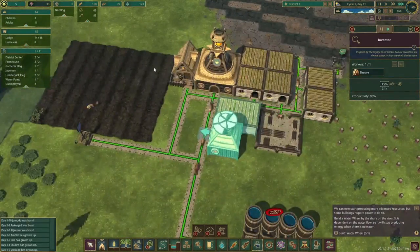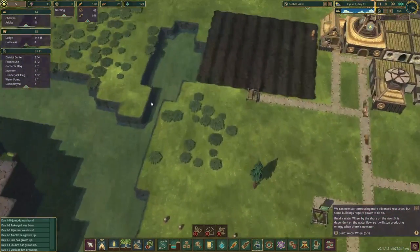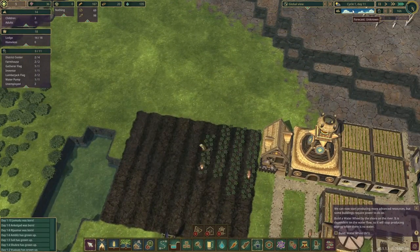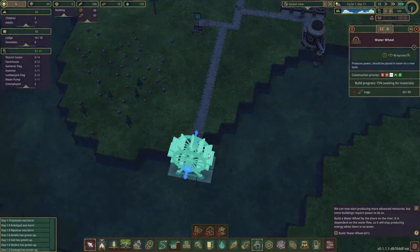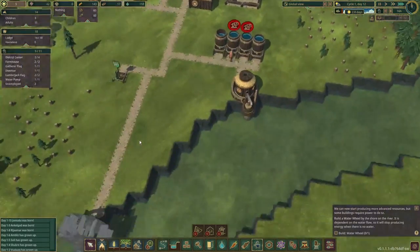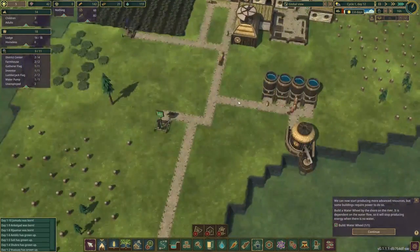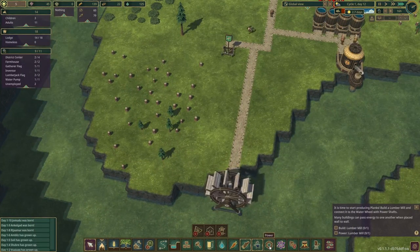Our food supply went up drastically — it looks like demolishing that barrier was a really good idea because now we have all of this land. The water wheel is being worked on and it's actually almost done — that's a lot quicker than I thought. The dry season is approaching in about three days, which means we have a lot of work to do. We need to make sure we have enough food and water to survive. We are now generating power, so now we can work on a lumber mill.